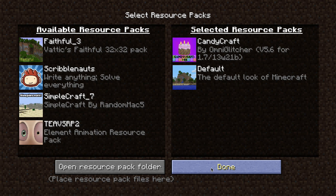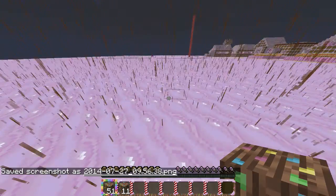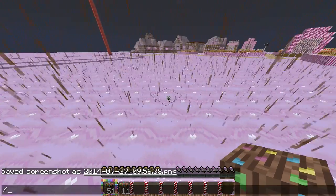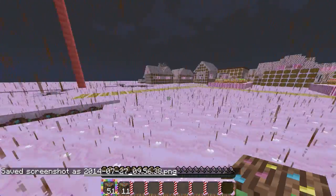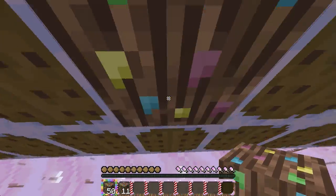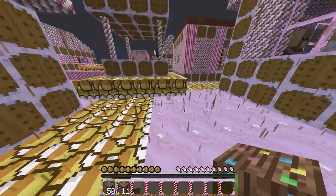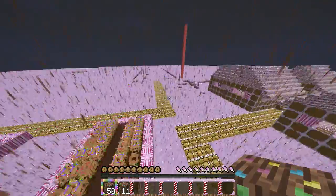What we know about this is that it's supposed to be based off of Candyland. As you can see, everything looks so awesome. You can see the rain looks just like chocolate, and then the houses - the border houses look so delicious. They look so tasty.